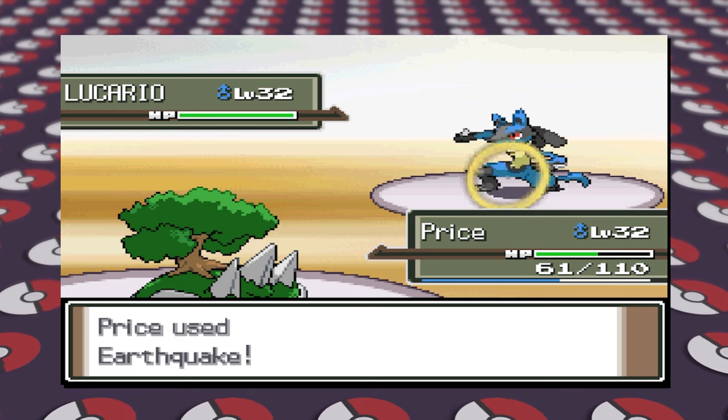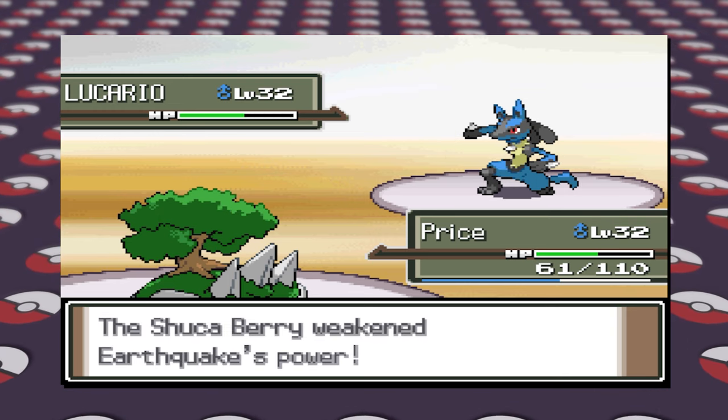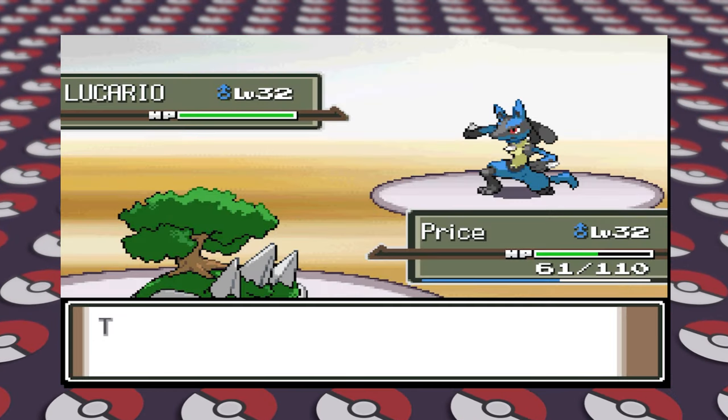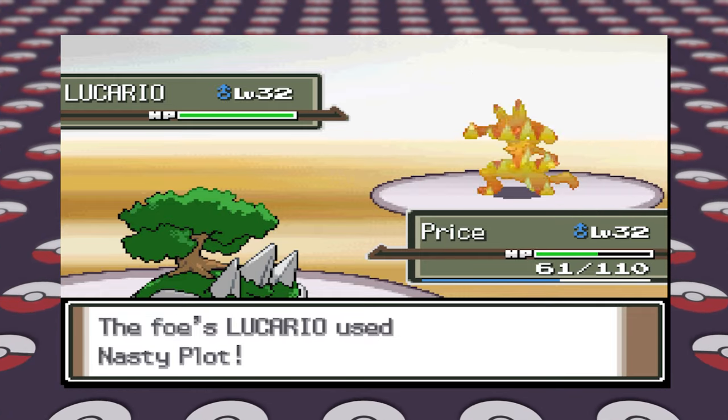Since Maylene's team lacks special attacks, I wanted to make Lucario mostly a special attacker while still keeping Drain Punch. Lucario will now hold the Shuca Berry to help with Ground-types and have the moves Calm Mind, Dark Pulse, Vacuum Wave, and Drain Punch. While Lucario is a mixed attacker, it should have no trouble dishing out hard hits on either side of the physical or special spectrum.